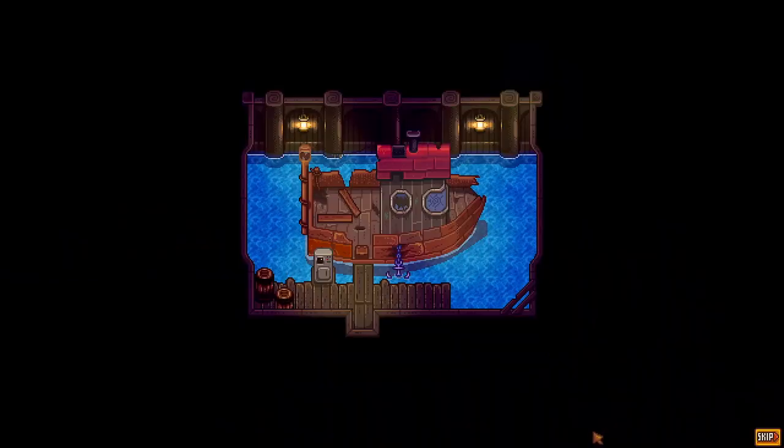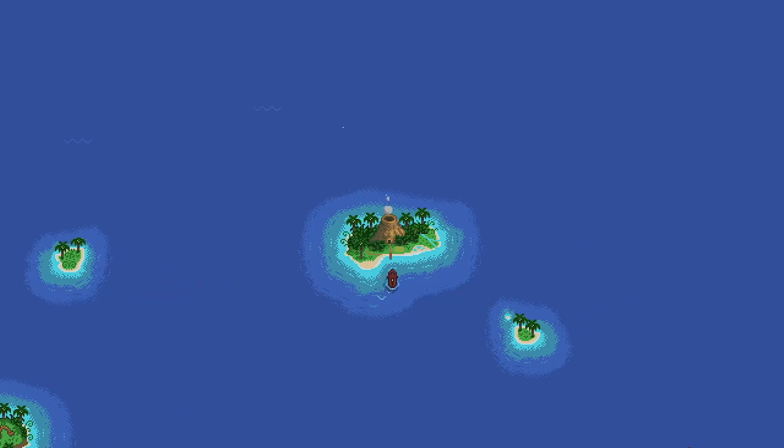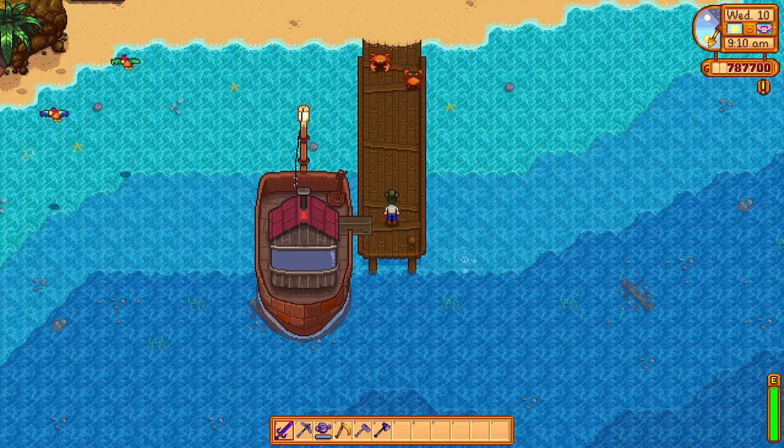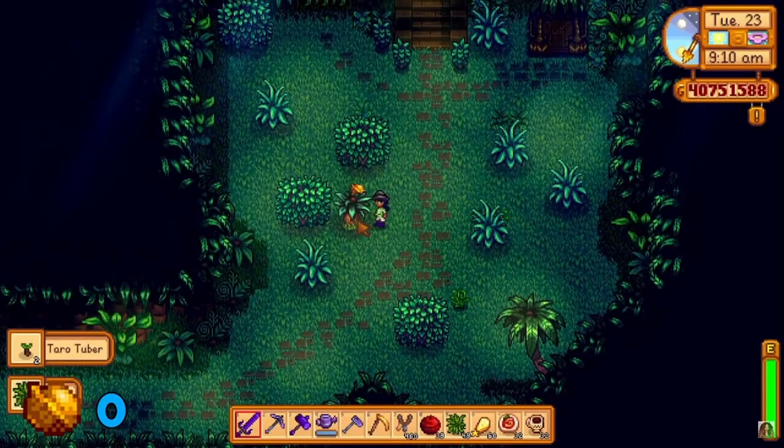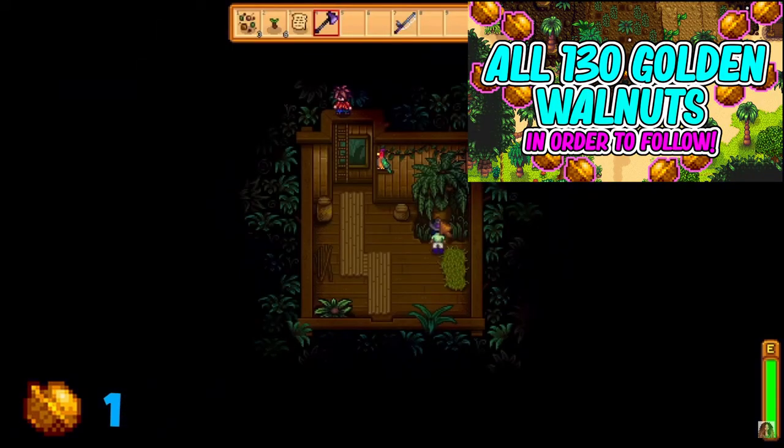As mentioned previously, Ginger Island has some notable late-game items. Ginger Island will only be unlocked once the Community Center or the Jojo Mart program is complete. Willy will send you a message the next day saying he has something to show you — an old boat which needs repair. Repairing the boat will grant you access to Ginger Island anytime for 1,000 gold. You will need golden walnuts, which are scattered all over Ginger Island, to unlock these awesome late-game items. If you're still struggling to find all 130 golden walnuts, there's an easy-to-follow walkthrough linked in the description below.